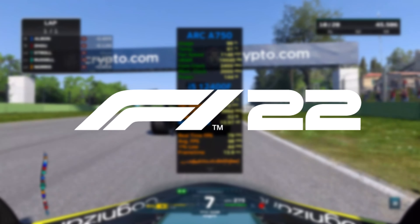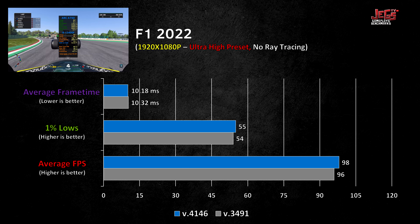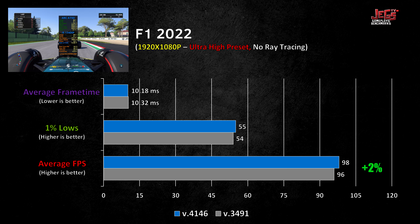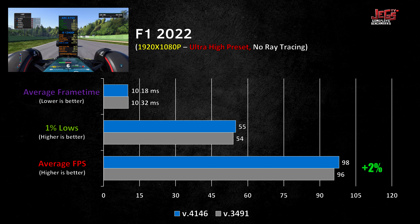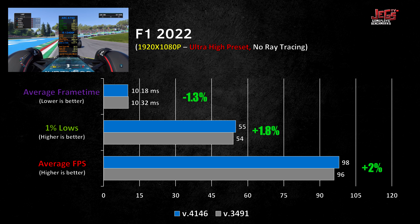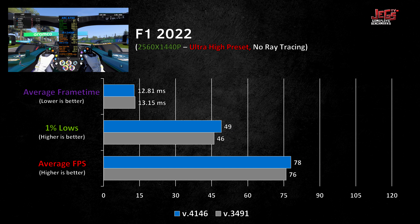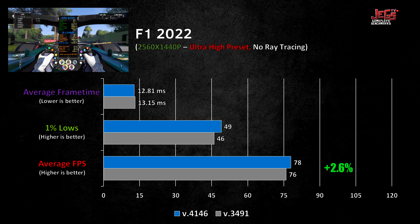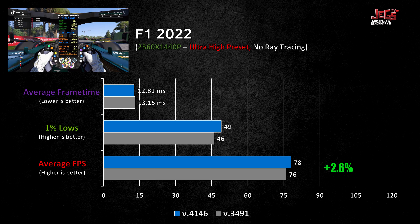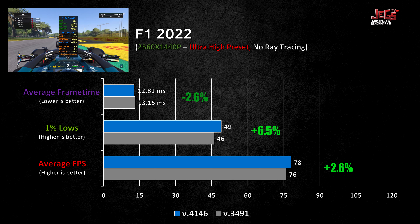F1 2022 saw small gains from the newest drivers. On 1080p, average FPS was up by 2%, 1% lows were higher by 1.8%, and frame times were faster by 1.3%. Performance gains were slightly better on 1440p, as averages were up by 2.6%, 1% lows were up by 6.5%, and frame times were faster by 2.6%.